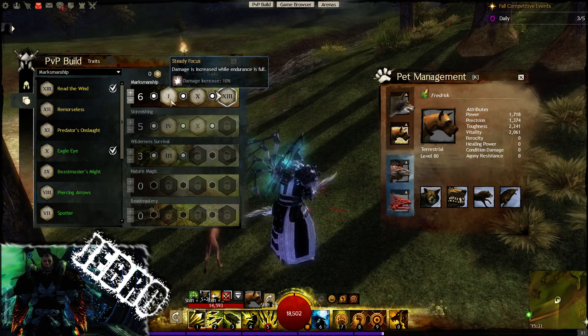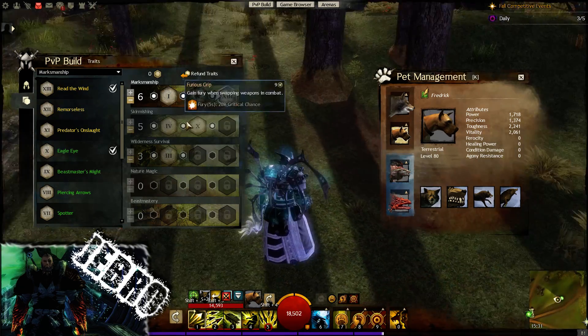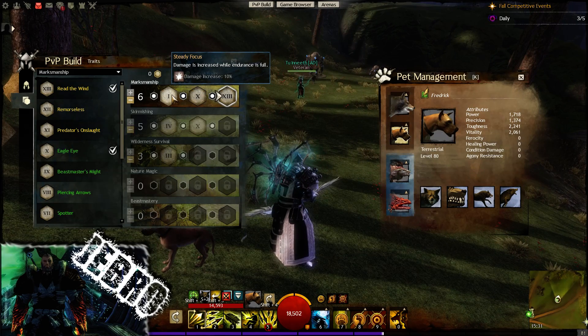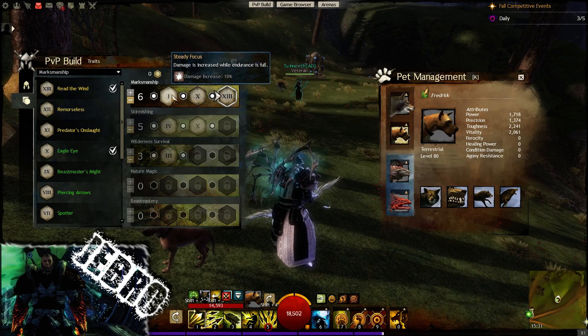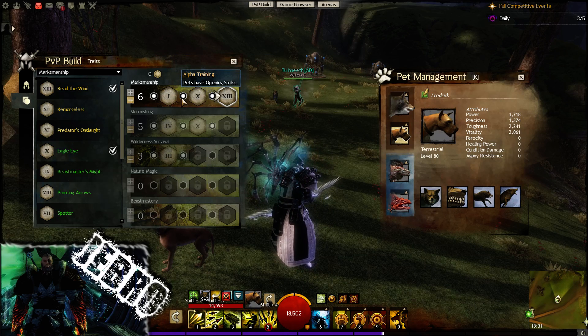We'll go over to the next trait: damage is increased while endurance is full. So at the moment I'm doing my maximum damage with my abilities, with my longbow and my greatsword, because my endurance is indeed full. So if you're on the edge of the point, you want to do a lot of damage from far — make sure your endurance is full, just for that extra 10% damage increase. Just something to be aware of in this build, it's quite nice.